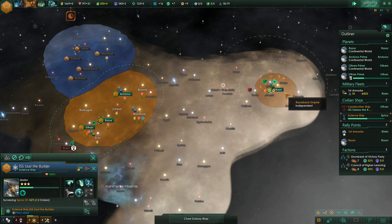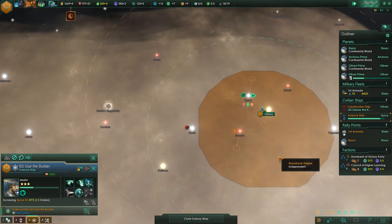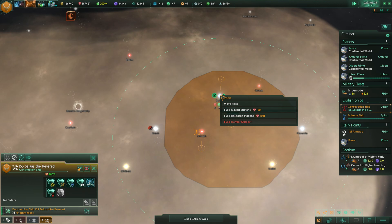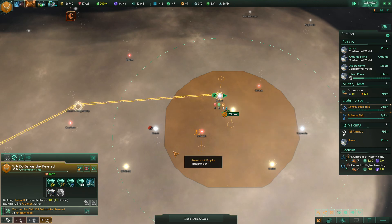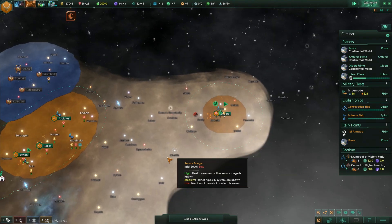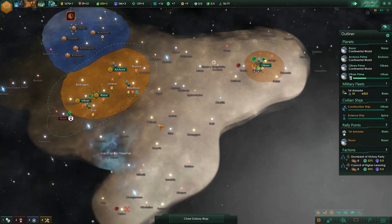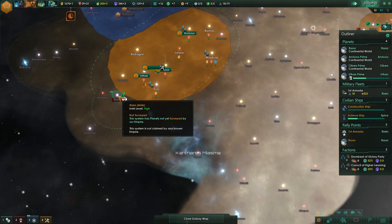I really want the science ship. He's finishing out surveying this system here. Construction ship — let's go ahead and grab those research stations first, we'll get the mining in right after that. Got to save up some additional minerals, so let's hit it to fastest here as we continue to build up.